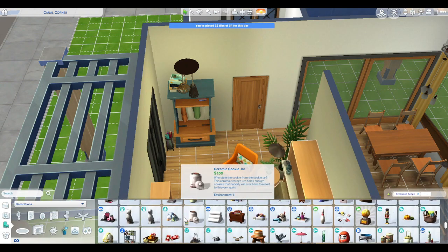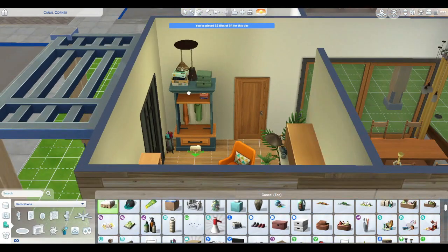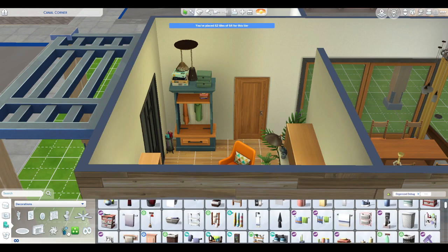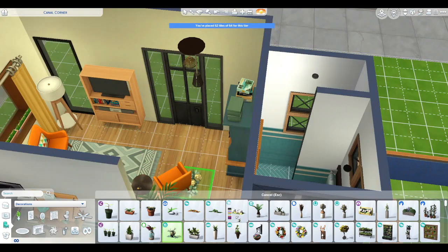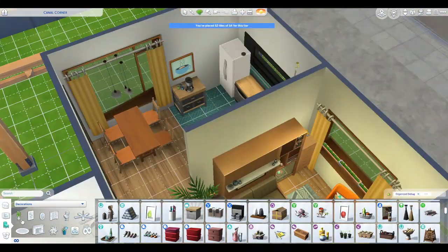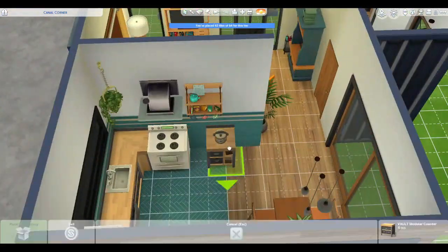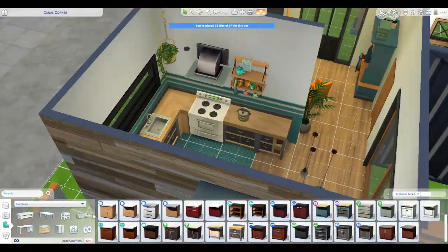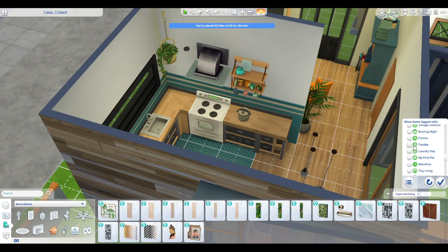I wanted to add this kind of little coat rack storage space because you're in a tiny home — there's not a lot of storage, so all your furniture has to have storage capabilities. And I like it. I think one thing I don't use a whole lot of when building is this orange color, and I love it. I think this turned out so just fun — it's just a fun build.